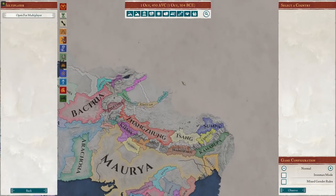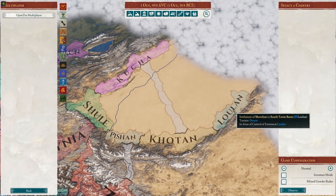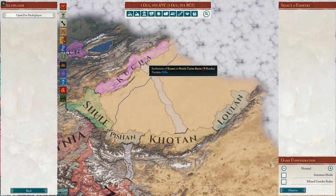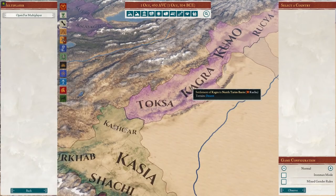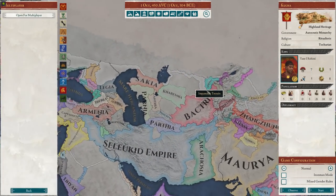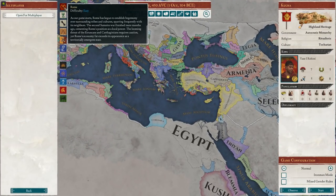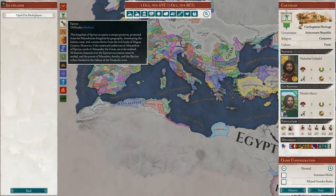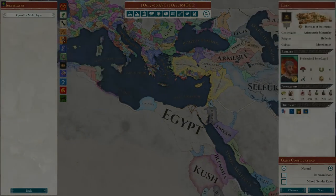We've got a decision to make. I liked the idea of just playing as some random Tarim Basin city-state that nobody's ever heard of. But I figured we probably should be someone a bit more prominent than that. I didn't want to just play as Rome, where you just win. I wanted something a little bit interesting and different.